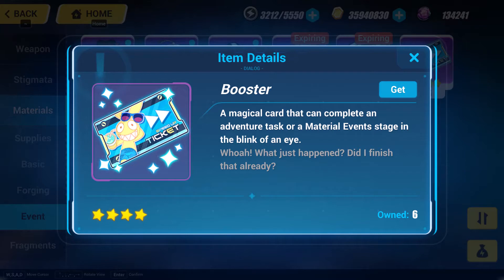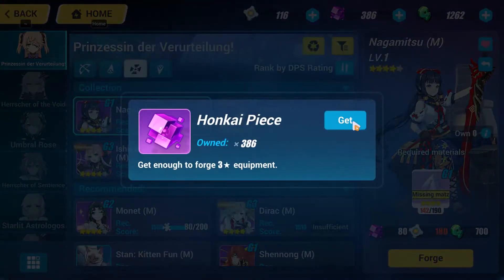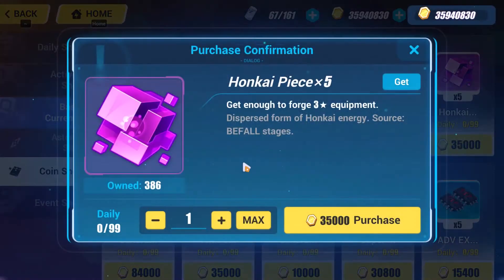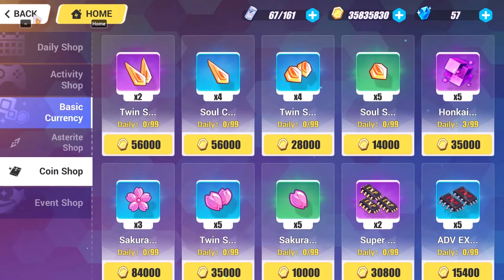If you're really lazy like me, you can use the boosters and just auto-complete the quests. The next ingredient you'll need to craft your Honkai stigmatas will be Honkai Pieces. Luckily they are very easy to get — you can just head over to the Coin Shop and buy them in fives, and you can buy a ton of them that way.